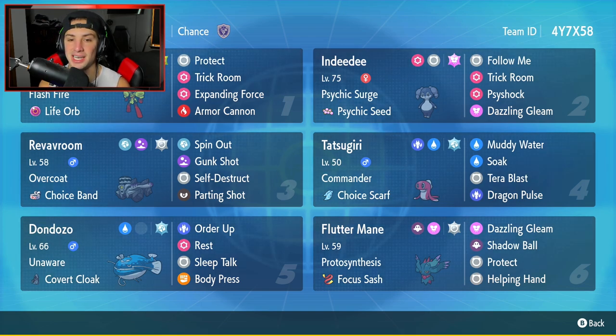Armorouge has Protect, Trick Room, Expanding Force, and Armor Cannon for its moveset. Indeedee is also on the team as our second Pokemon with Psychic Surge and Psychic Seeds. It has Follow Me, Trick Room, Psyshock, and Dazzling Gleam. Nothing you guys haven't seen before.